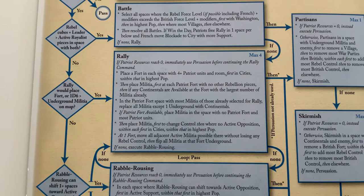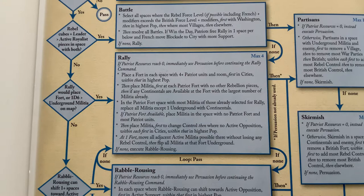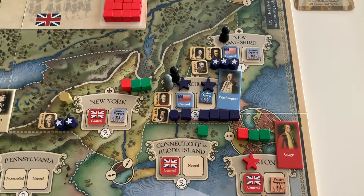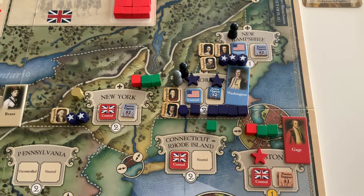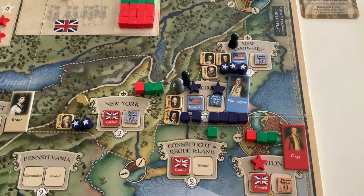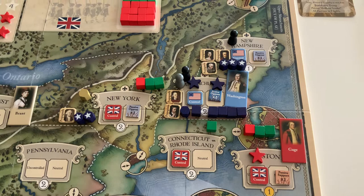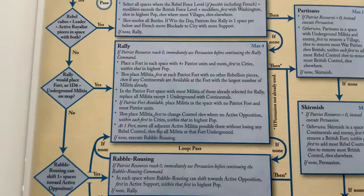Persuasion tells us to place one propaganda marker unless none are available. Patriots are now going to continue on with their rally. The next priority says: in the Patriot fort space with the most militia of those already selected for rally, replace all militia except one underground with Continentals. So Patriot bot will replace the militia in Massachusetts with Continentals — gaining resources through persuasion by putting in militia, activating them, then removing them and replacing them with Continentals.